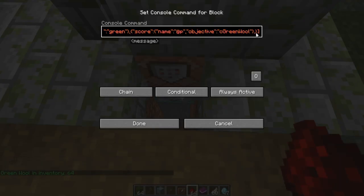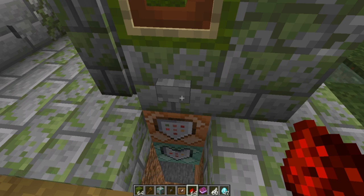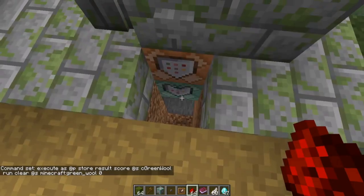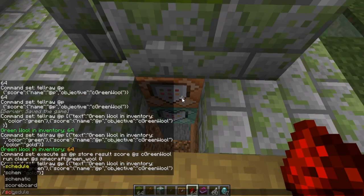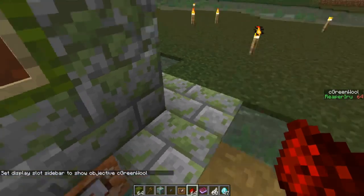If you want it done right, you can add a color like gold to the score display. This is a bit advanced, but it's really important to learn how to store an objective. Execute as nearest player, store result of the score of the next command — the output says 'found 64 matching items,' but the real stored value is just 64. We can verify this: scoreboard objectives setdisplay sidebar c_green_wool — and indeed it shows 64 in my inventory.